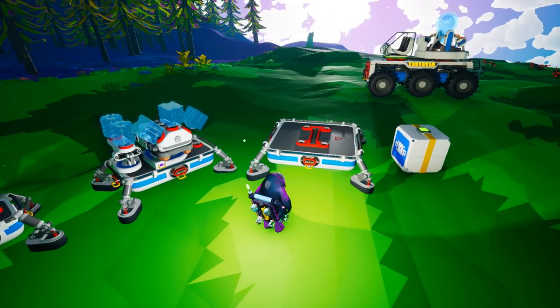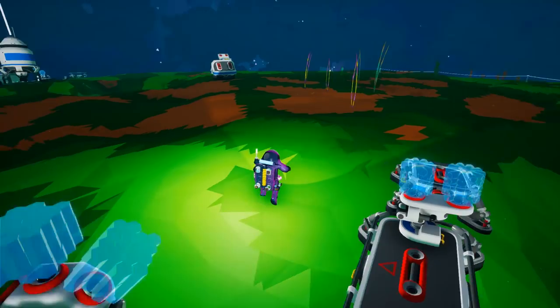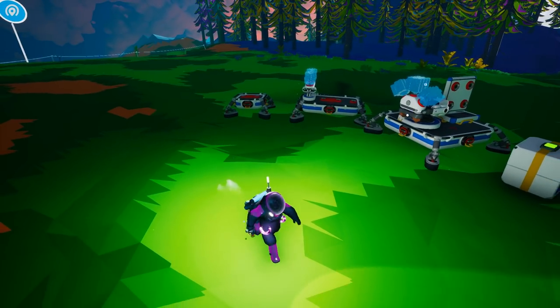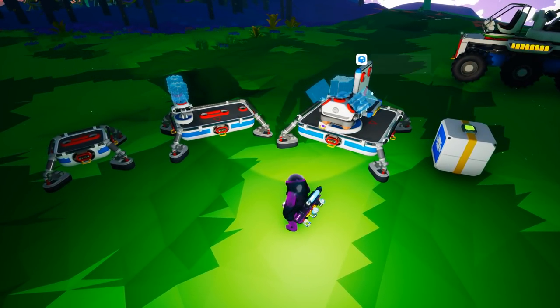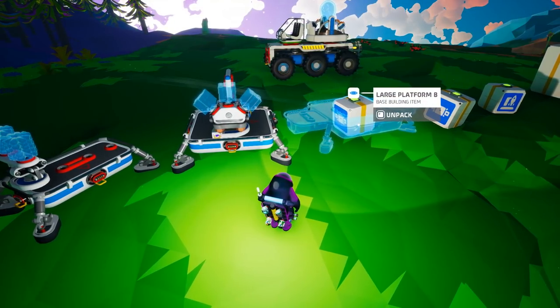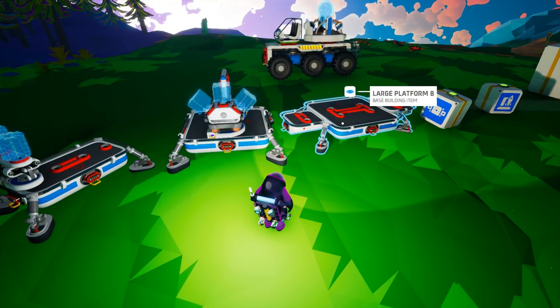The next stage up is large platform A, which is also free and unlocked for you. It gives you one additional slot, so if you had some storage — which is also unlocked for you right off the bat — you could put a little storage unit there alongside your printer and be able to pull resources from your storage unit into your printer without too much of a problem.